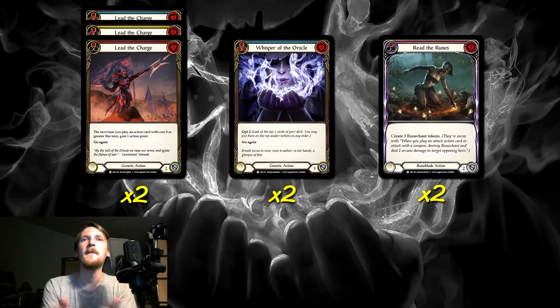Whispers of the Oracle — we're almost never going to cast it. It's really here as a pitch-three card that happens to be a non-attack action card with go again built in. But if we have no other non-attack action cards, we could play this for zero, it has go again, and it has everything we need to set up the Viscerae Runechant production. We don't really care about the opt effect — it's really just here as a pitch three that can occasionally be a zero-cost non-attack action card.